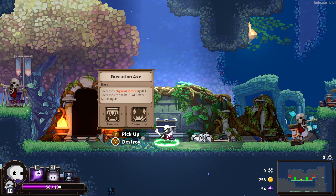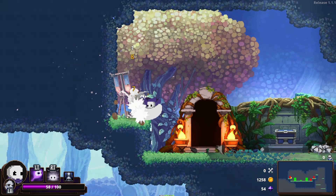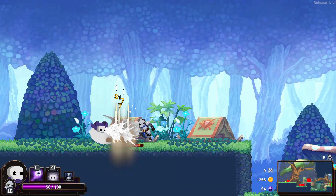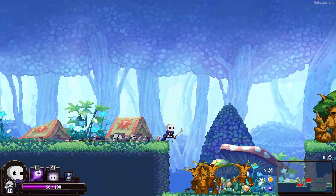Let's check that. Axe. Execution. Axe - increases physical attack by 40%. Hell yeah. Oh, my attack speed's gone now. That's a shame. Okie dokie then. You cannot hurt me, apparently. I can just smash you into oblivion.